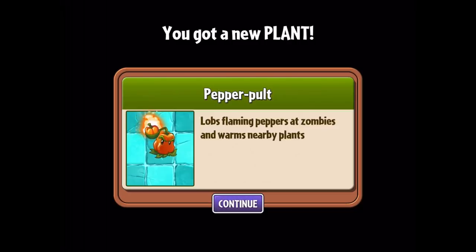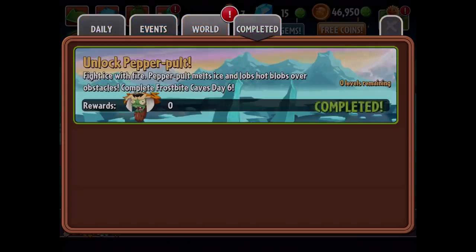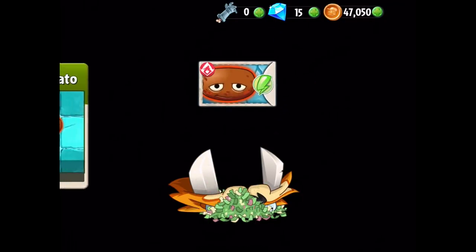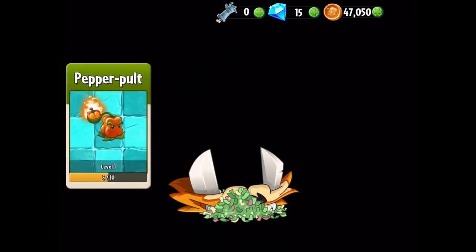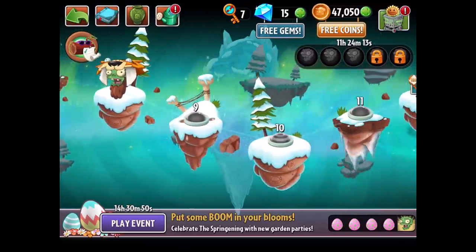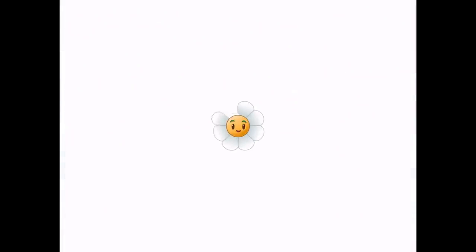Before we move on to level seven, let me check our rewards. For unlocking Pepper Pult we get 100 coins, two for the Hot Potato - only two more away from a level up - and five for the Pepper Pult, so we're halfway done with that one. Our next travel log goal is to unlock Charred Guard by completing Frostbite Caves Day 11, which we'll do next episode. Four more levels left to defeat in today's episode.